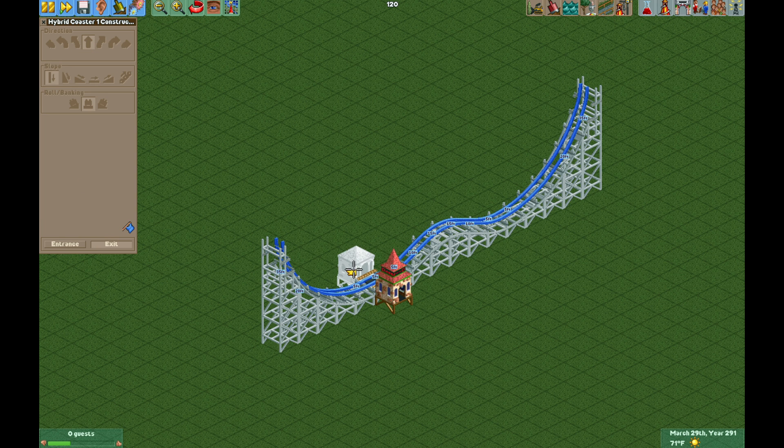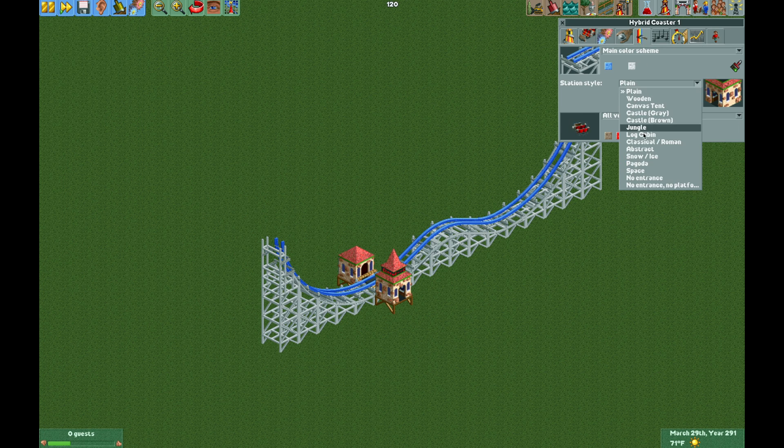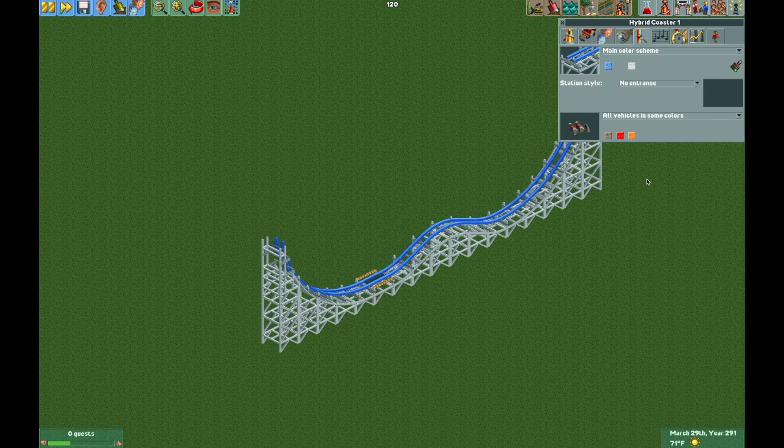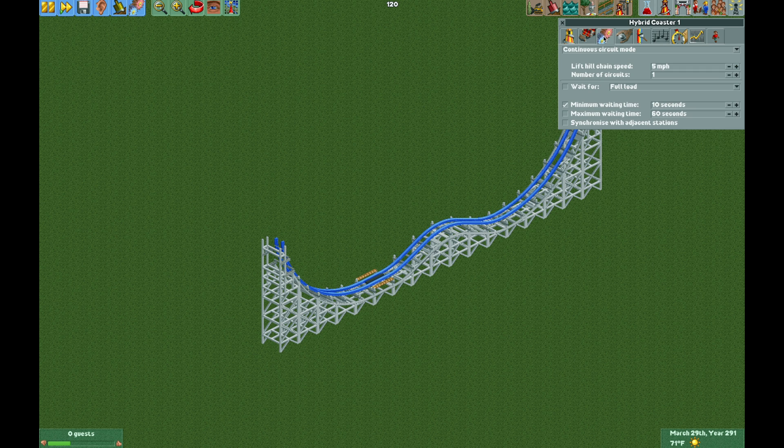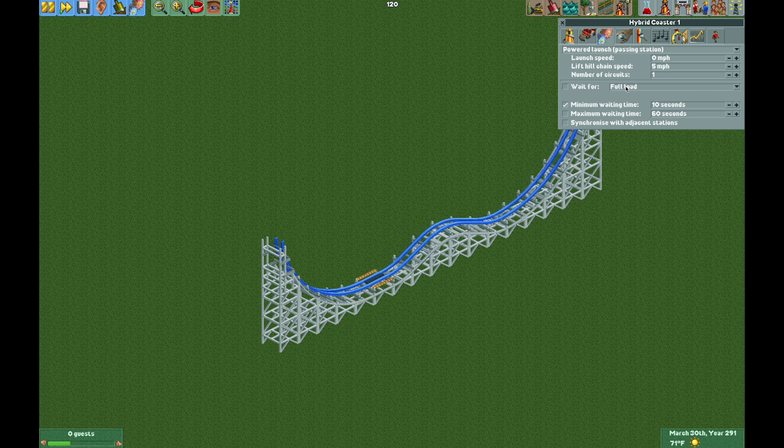Build the entrance and exit and we're all done with the layout. I'm going to make the entrance and exit invisible so you can see everything better. Now go to the operating mode and change it to powered launch passing station. I'm going to put it at four circuits, but you can do whatever you'd like.